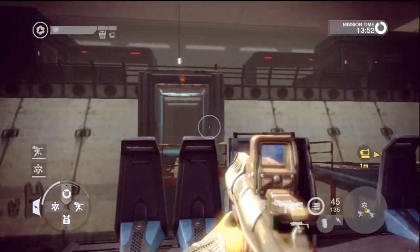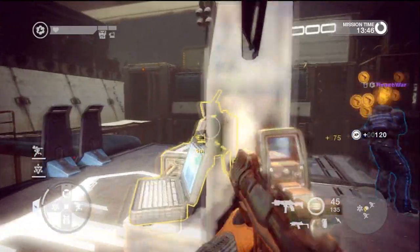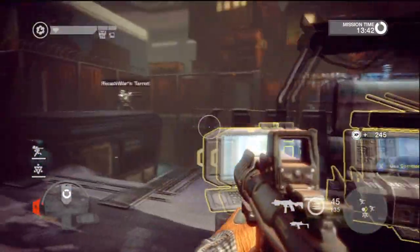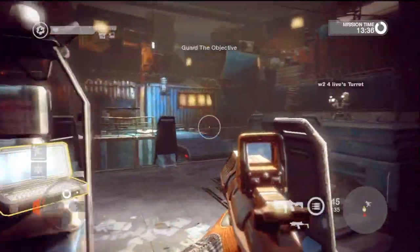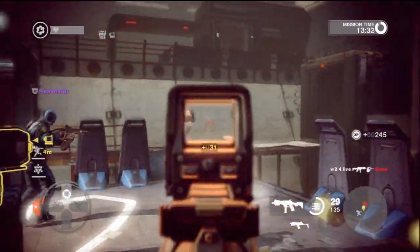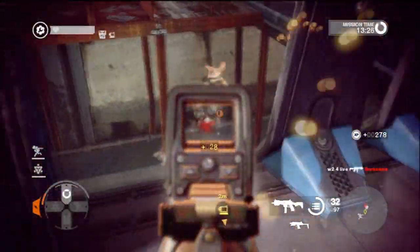We dropped our turrets here, getting our tactics ready, and we're going to start off. I'm not sure what gun I'm using — I forgot the name — but I know my sub gun is the Tampa SMG, which I love. I decided to go with this other gun for this game because I won't be as close to the enemies as often, but I can always switch back to my Tampa SMG.